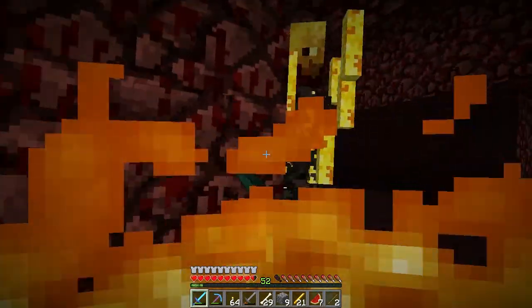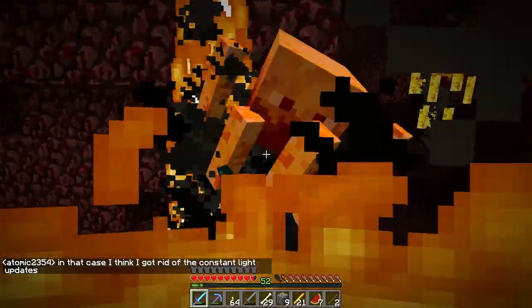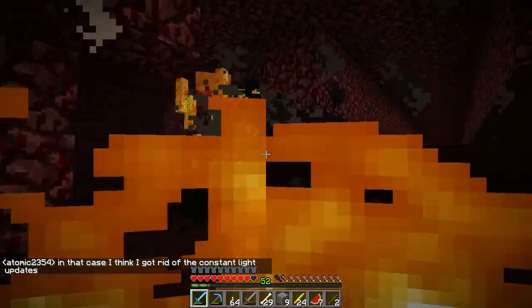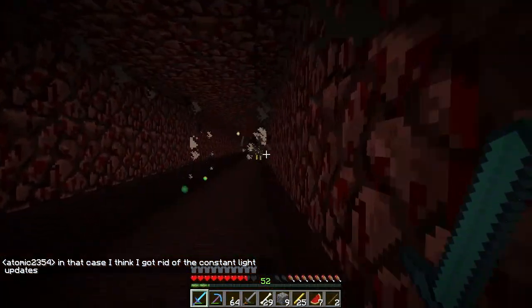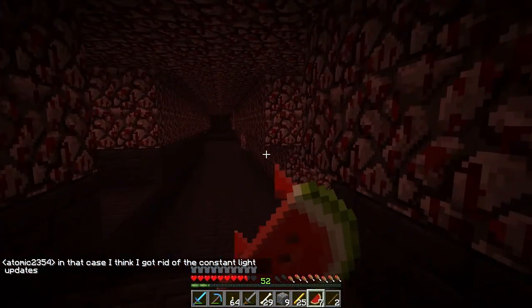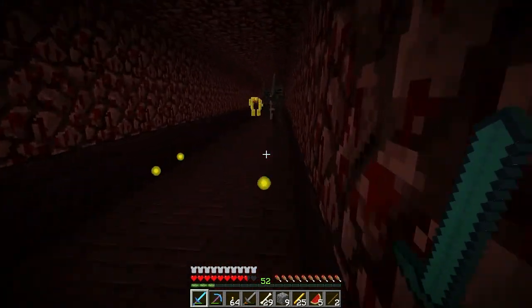I know what the coal is - it's a trolling item. Mojang's trolling you when they drop coal. That's their way of trolling you, like 'haha you thought it was a skull because it was black - nope, it's coal.'